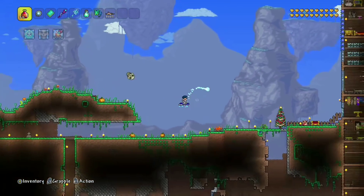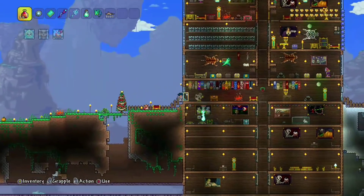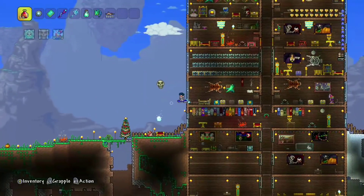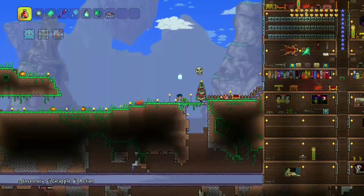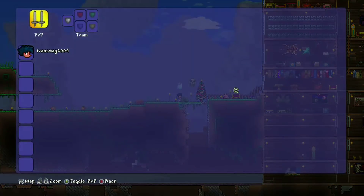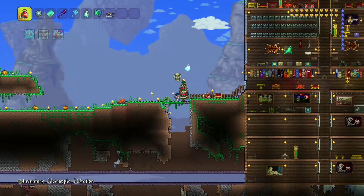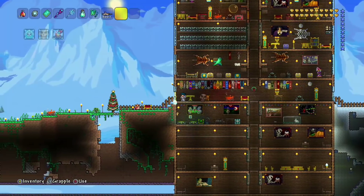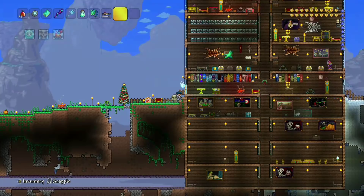Okay, so the first thing you want to do — if you clicked this video because you guys want to know how to get life fruits — life fruits are my golden hearts. You can see my little cursor moving up over here. So these are the life fruits, and they become the golden hearts. Life fruits slash golden hearts.